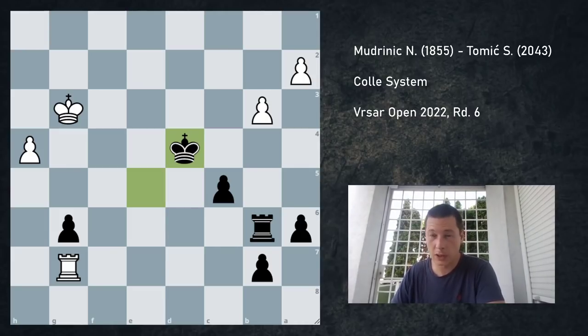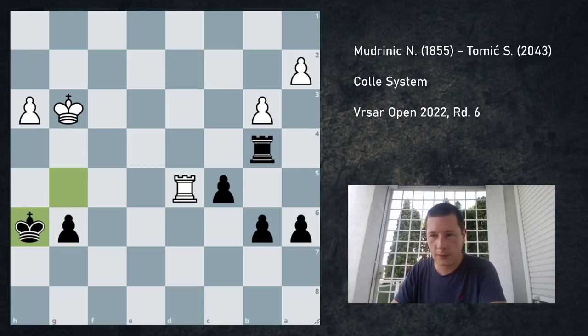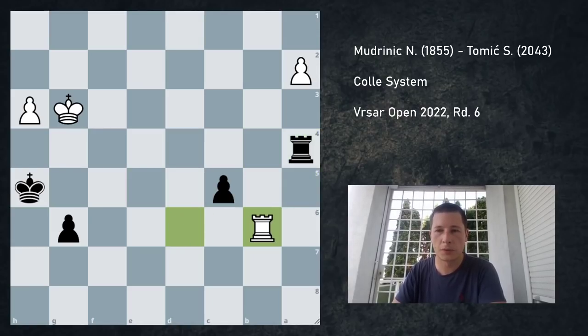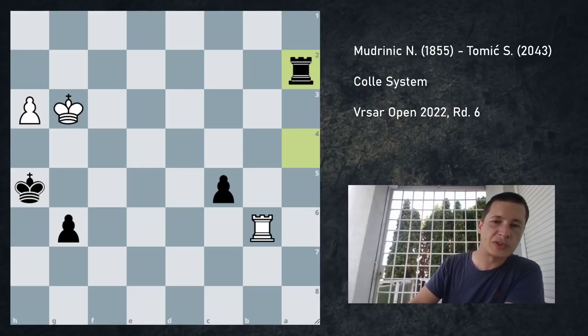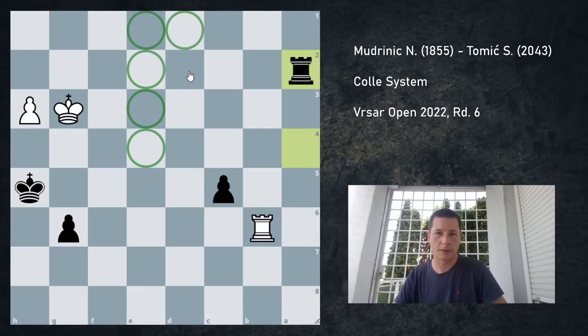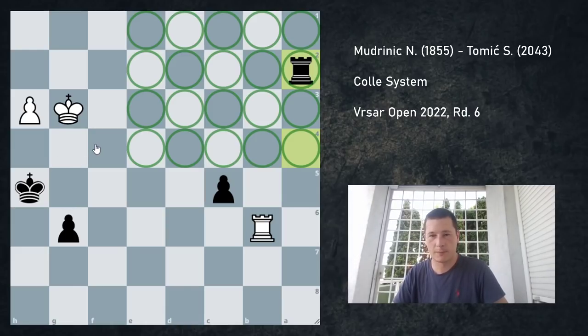I played b6, rook d6 check, king g5, rook d5, rook e6, a5, rook d6, a4, bxa4, rook a4, rook b6, rook a2. I was looking at this position thinking it should be equal, but maybe I can win. The thing is, if my king was anywhere in the center it would be easily winning — but with my king on h5, it's just a draw. There is no way for me to support my pawn.